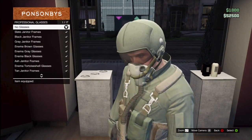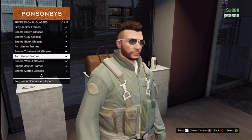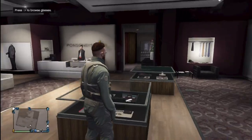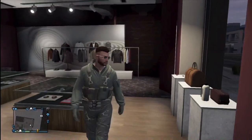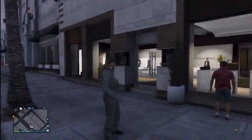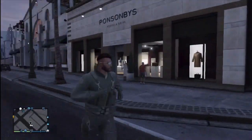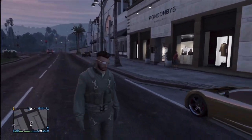You can actually take off pieces like that, which is really great if you're trying to make a machinima and make your character a little more original rather than just having the complete suit on — a little more casual. Just go ahead and go to any one of these stores in Los Santos Online and talk to the clerks to get a hold of these.